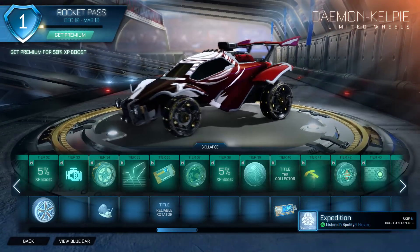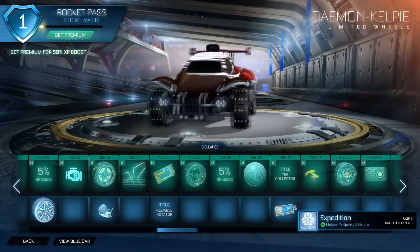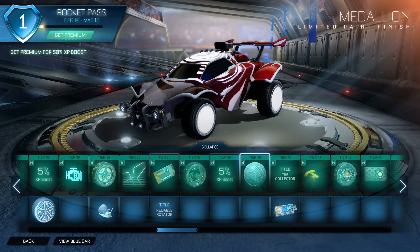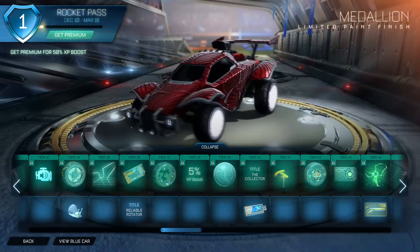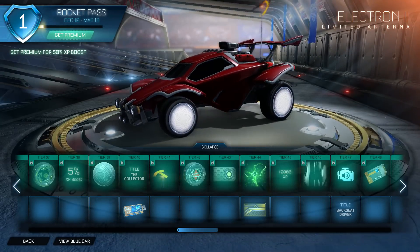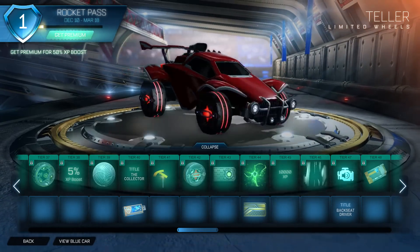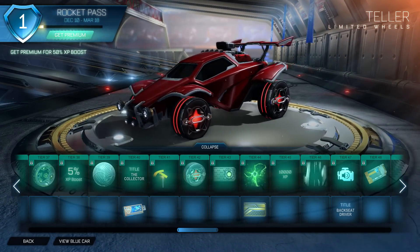Damon Kelpie wheels — these are pretty advanced, pretty crazy. There's not much to say about these, they're just crazy. I guess I like them. Paint finish — let me just take this decal off my car so we can have a look at the paint finish. That actually looks really funky, I like that. The Collector title. We have Electron 2 antenna — not really a fan of that anyway. Teller wheels — these look quite cool in the dark. They're just decent, not over the top insane, but they're cool.